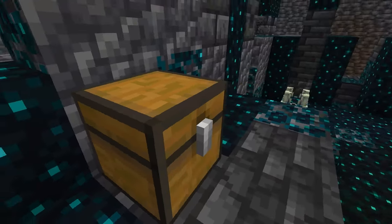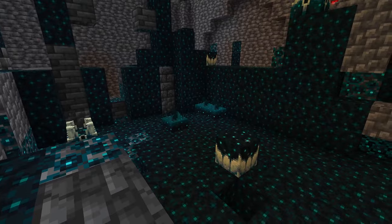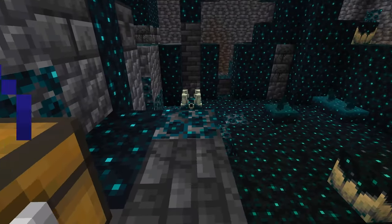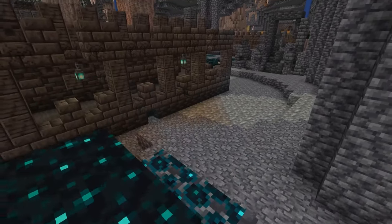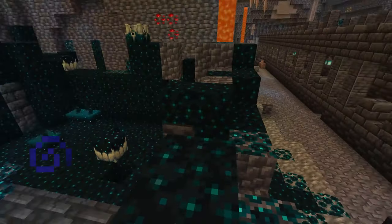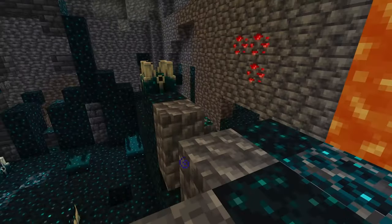Right here I have the night vision potion on so I can explore this area. There are these different sculk areas of the ancient cities which are very interesting. What I really like about this ancient city is that it was also a dripstone biome, so I'm getting a lot of the dripstone around here, which looks really cool.